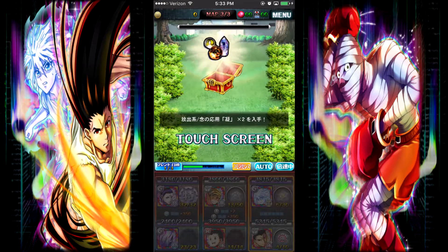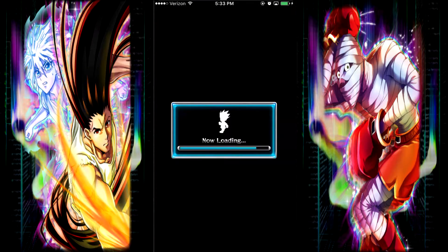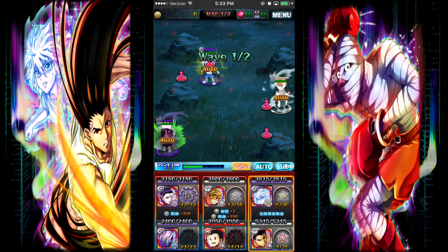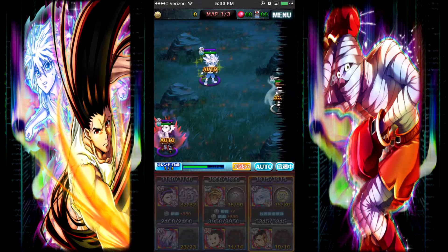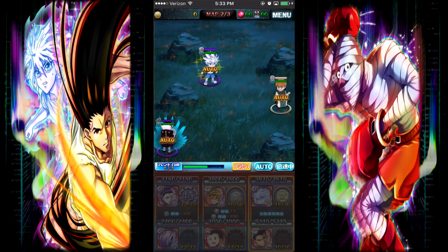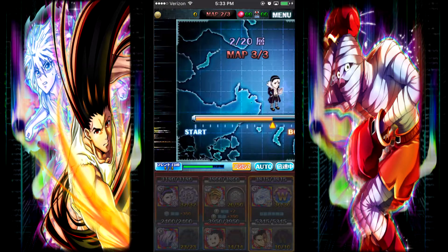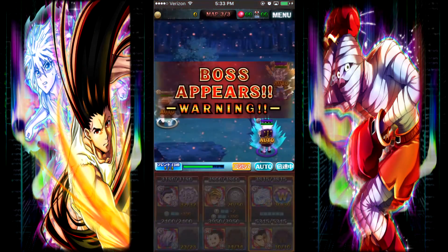Here's our first prize — we won an Emitter Evolution material. We don't really want that. I'm probably just going to sell it as soon as I take it out of my gift box. Alright, here we go, Map 2. This is probably going to be a long video — I'll probably split this into two parts, because the original Treasure Hunt video was already like 20 minutes long and I didn't even do pre-commentary before playing.